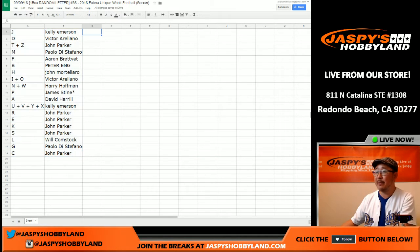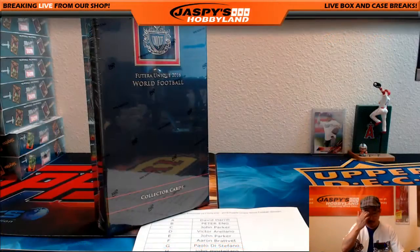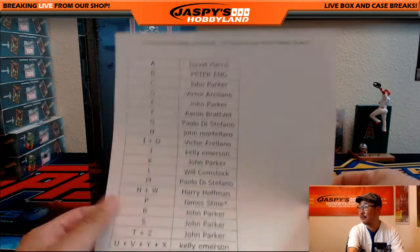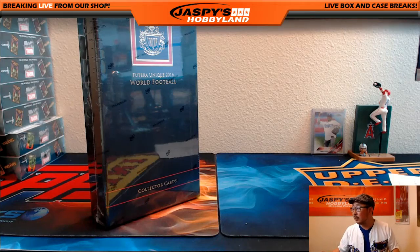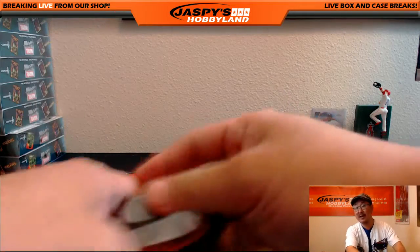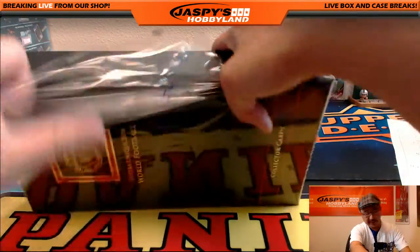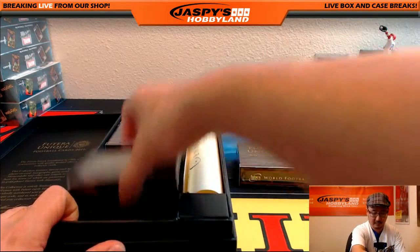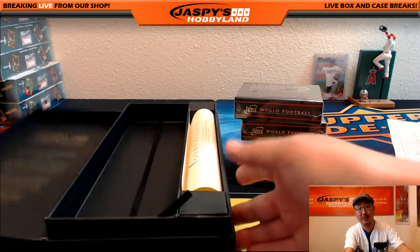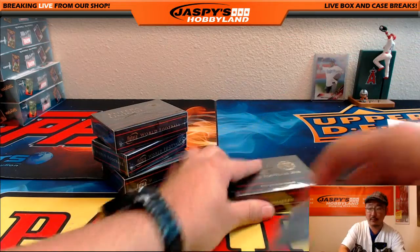That was the randomizing portion of the video. When we come back, we're going to see if there's any trades and then a one-box break, so stick around. Welcome back, folks. There were no trades — I don't think I've ever seen a trade in any of these breaks. All right, so on the ninth, break number 36, Futera Unique World Soccer. The list remains the same. Good luck, everybody. This is the last box of that six-box inner. The next one-box break is already in the store at jaspeeshabbyland.com. Depending on when you're watching this video, it'll be from a fresh six-box inner, and if you're watching live, you could be among the first to jump into that fresh six-box inner.